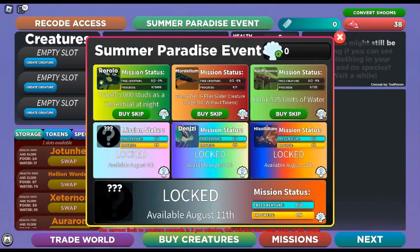We've got here: there's shells that soon you'll be able to use in a shop, as well as right now you can actually buy pallets. And there's going to be three new creatures in this event.